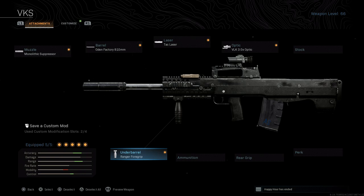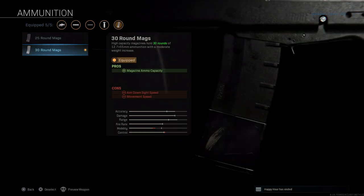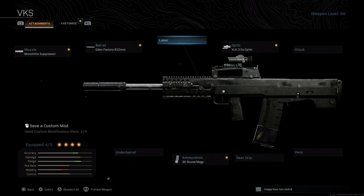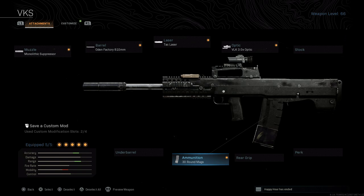For trios and quads, there are some minor adjustments. You can drop the tac laser and add the 30-round magazine, going from 20 to 30 rounds of 12.7x55mm. The cons are ADS speed and movement speed due to the added weight. Alternatively, you can drop the foregrip, keep the 30-round magazine, and add the tac laser back — that helps with ADS speed and overall movement. You'll have those extra 10 rounds to afford a few misses at range while still tap-firing.